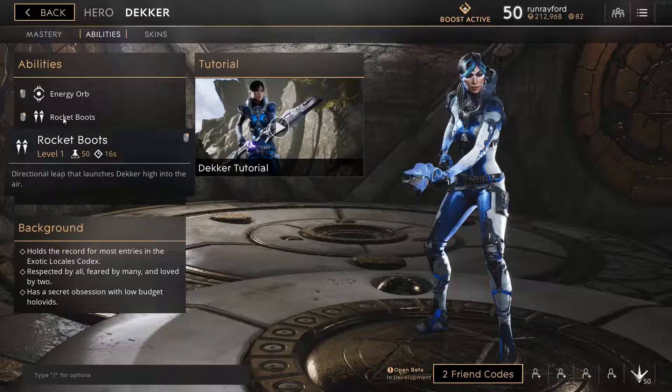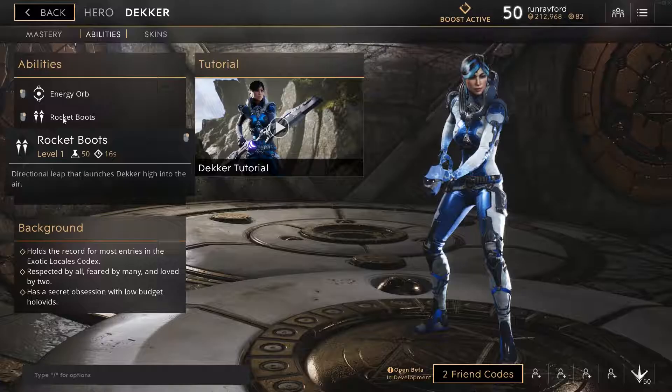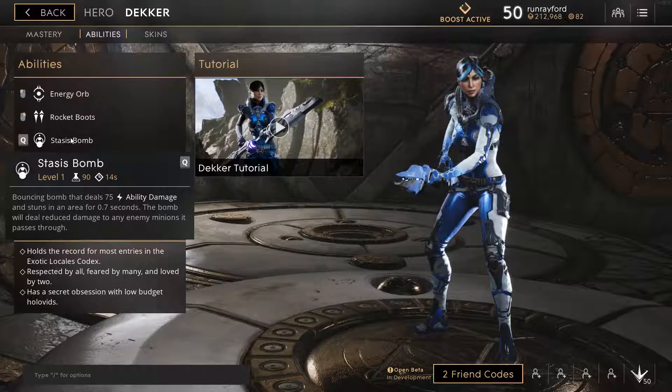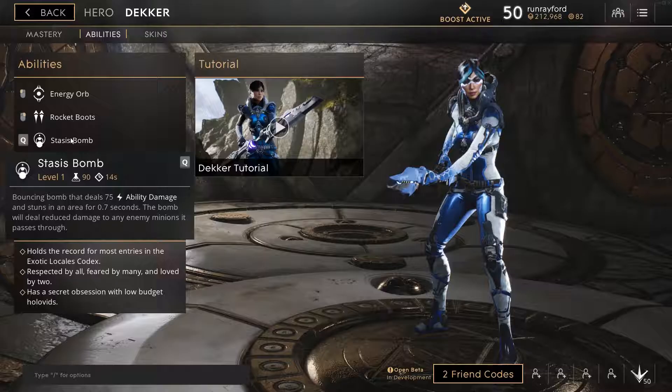Her main source of damage is her Energy Orb — it's a ranged basic attack that deals basic damage. Her right click is more or less her only real dedicated escape: the Rocket Boots. It's a directional leap that launches Decker high into the air. You can use this to jump up ledges from the jungle into center lane, or to outjuke enemies that are chasing after you. Basically, if it's a ledge you can jump off of, you can rocket boot back up to it. It's so rad and satisfying.